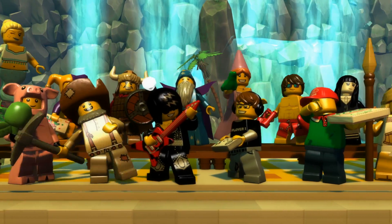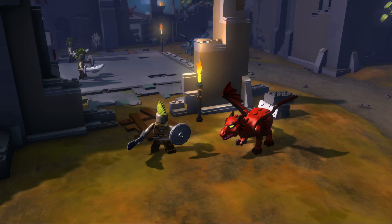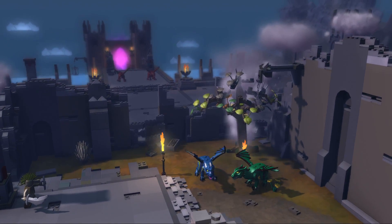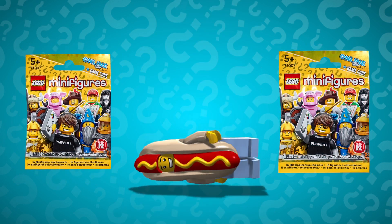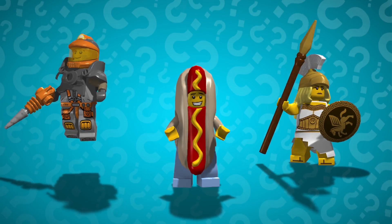From rock stars to ancient warriors, there are so many minifigures to collect and build your team with. Minifigures can be found everywhere in the game, and you can even get a minifigures collectible bag and use the code inside to unlock your new minifigure.